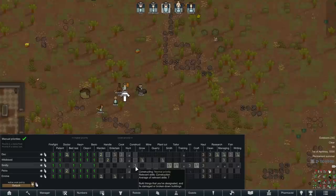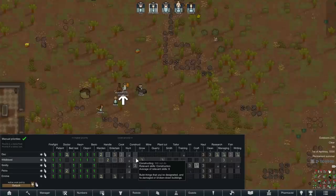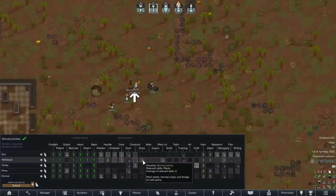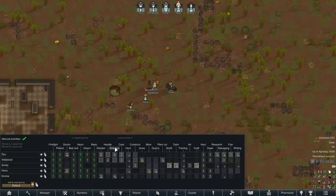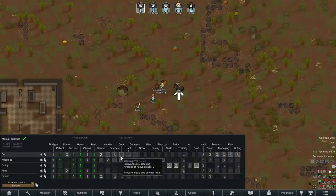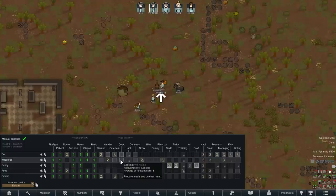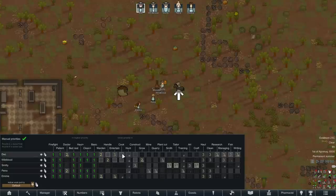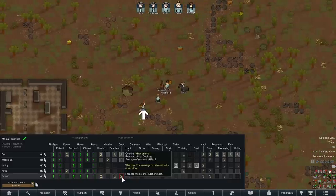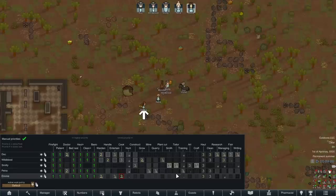Construction — Smitty's the one with construction passion. But early on, we're almost certainly going to have to make use of some other people who at least have a little bit of construction skill. Wildblood does want to grow, so I'll make sure that's at a two. Cooking is interesting — Emi's got passion for it but only a skill of two. Doc has got a cooking skill of nine, and Wildblood, more of a ranger type, also knows how to prepare a meal. Early on we might rely on them, but very quickly we're going to want Emmy to be the person who spends a lot of time cooking to get her skill up.